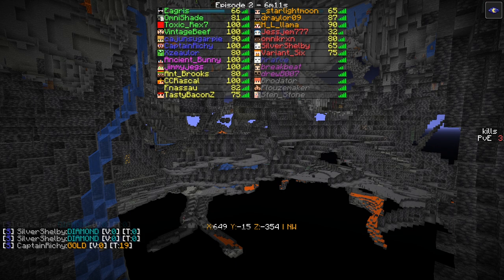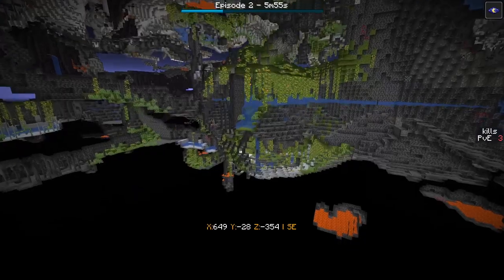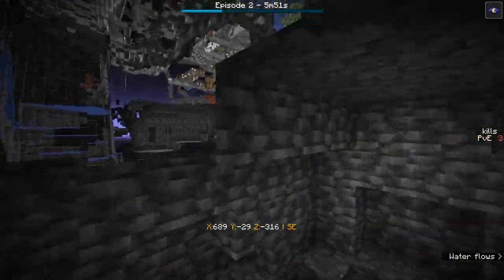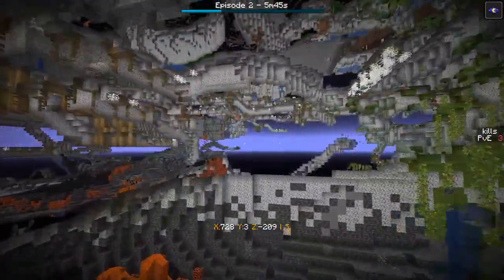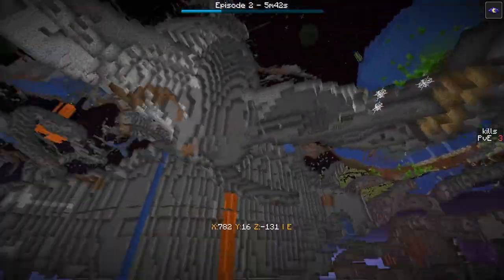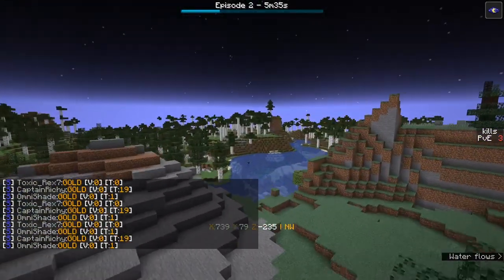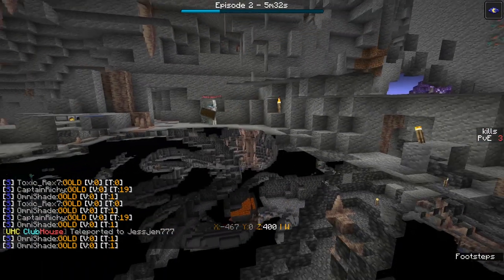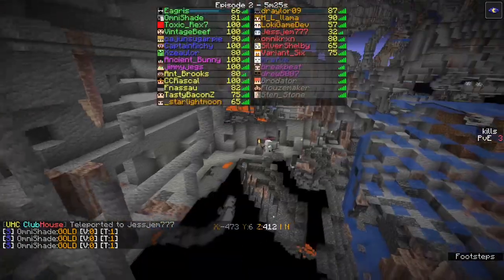The blood diamond mechanic is not happening for diamonds below y=0. Silver Shelby just mined a big vein of diamonds and took zero damage. The key appears to be mining below y=0. Looking at the script to see if it can be fixed — if it doesn't register in the spec info, it won't register for blood diamonds either.